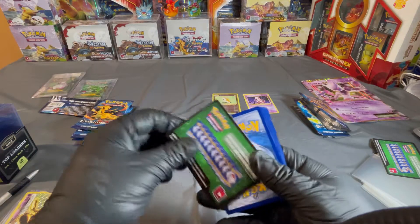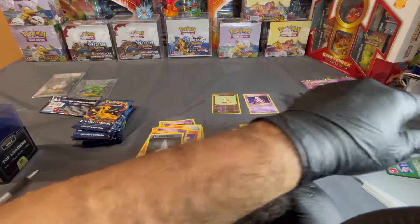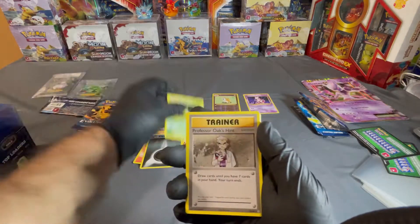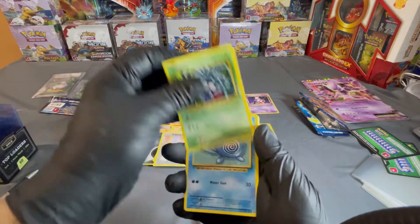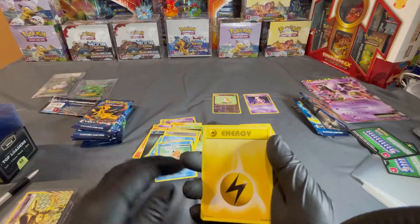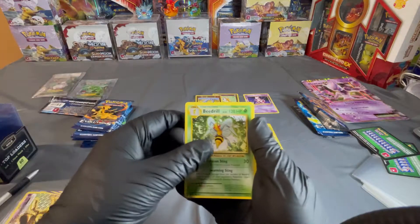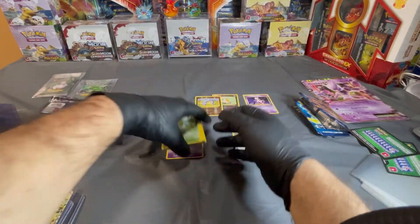Another green card. There's the code. We have a Metapod, Professor Oak, Professor Oak, Double Energy, Tangela, Poliwag, a seal magic card, Lightning Energy, and an Onix reverse holo, and a Beedrill. Nice nice. Let's go ahead and fix this.